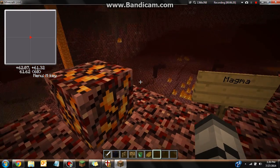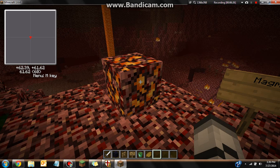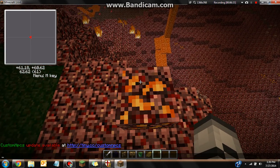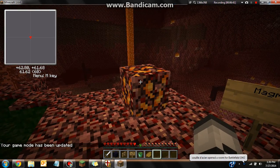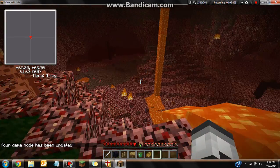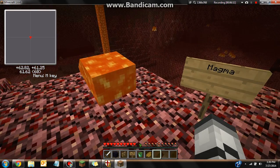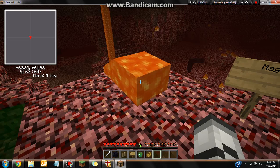Here's another ore I forgot to mention — it's called Magma. You'll see this randomly while exploring. You're walking along and you find this block and think 'oh what is this?' Then you break it — worst idea ever, because lava comes out and you can fall into it. So be careful: you don't get anything from breaking it, lava just spills out.